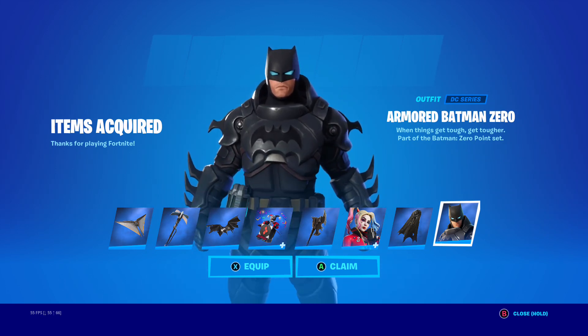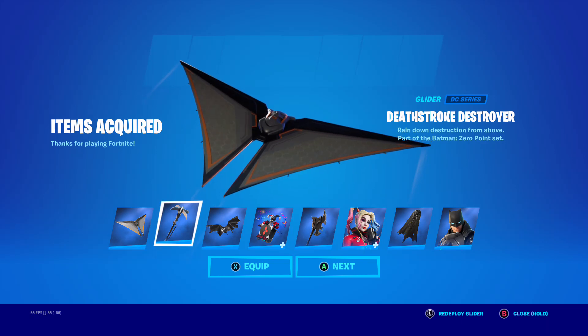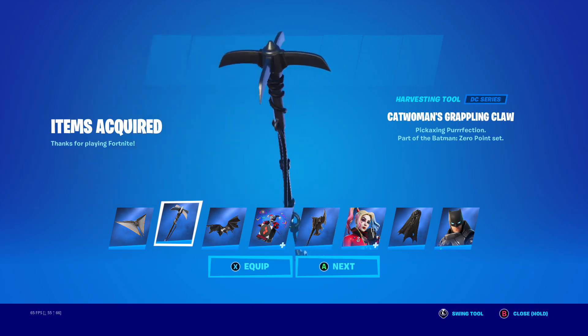He's got a Batman logo too. So the glider: Deathstroke Destroyer glider. Pickaxe in perfection for the Catwoman's Grappling Claw pickaxe — I like the sound it's got to it. Battleworn Bat glider.